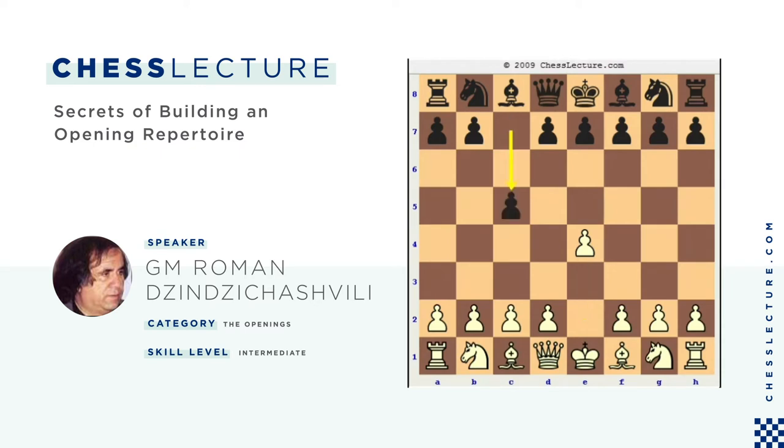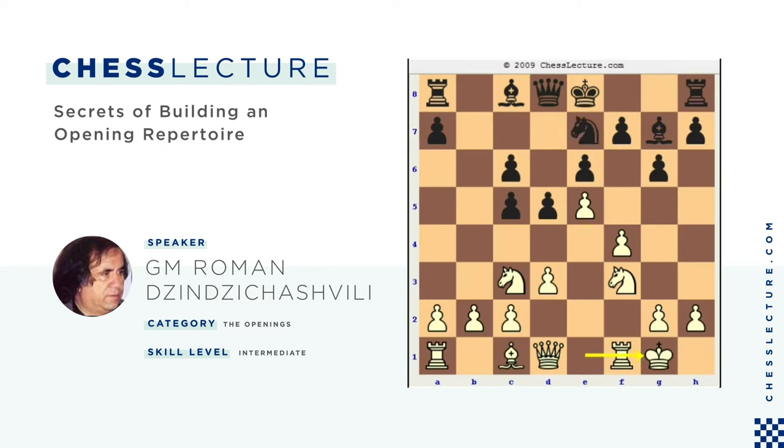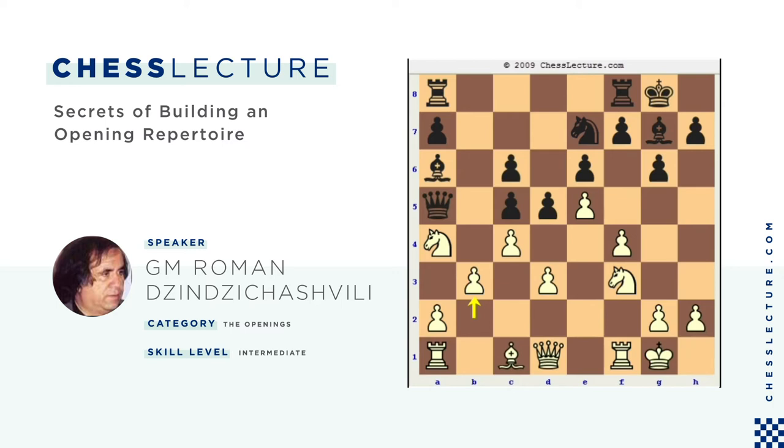Now let's look at a different opening. For example, after e4, c5 in the Sicilian — there is a move like e6. This is a very, very bad move, because we had a lecture last week about positional squeeze, but here the positional squeeze will also merge with the idea of a blockade. There is a blockade, and eventually White is going to end up winning the c5 pawn, and it's going to be a complete blockade on dark squares with an absolutely lost position for Black.